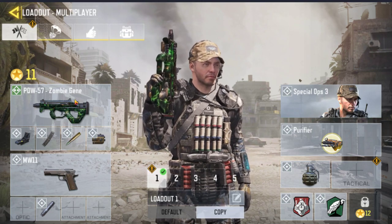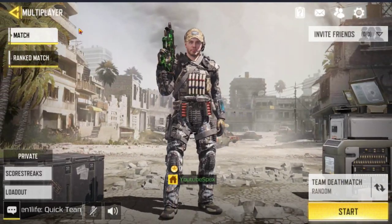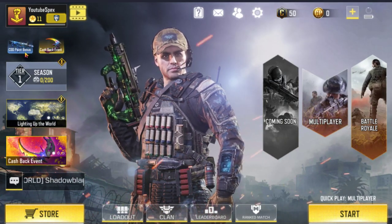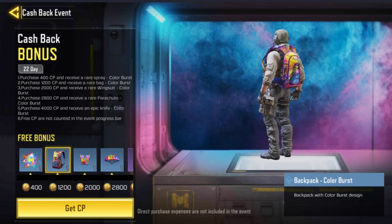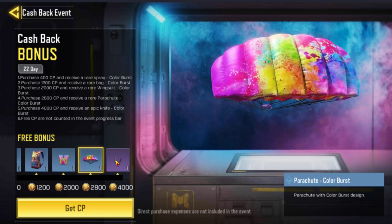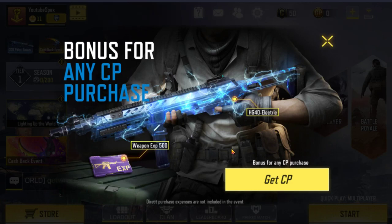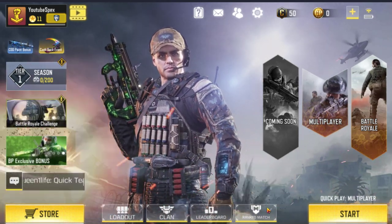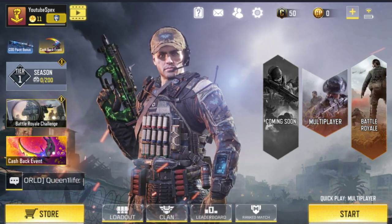This camo for the PW Zombie Genie is epic. I got a flashbang too, very cool. If you guys want to download this for your PC, it's GameLoop — link in the description below. There's a cashback event right now so every time you buy something you get a bonus: at 400 you get a spray, 1,200 gets you a backpack, 2,000 and 2,800 for a glider, and 4,000 for a really cool knife. There are COD points bonuses for purchases, you can join clans, and there are ranked matches. Hope you enjoyed the video — see you in the next one, peace!